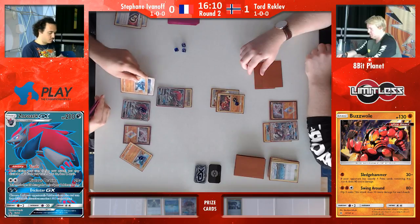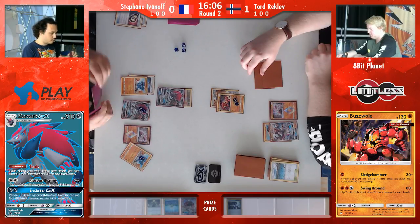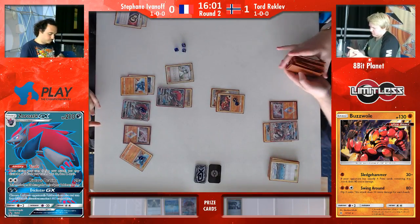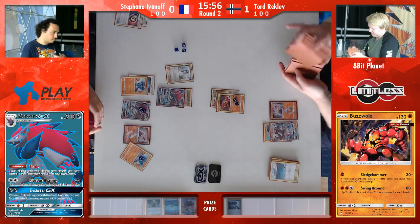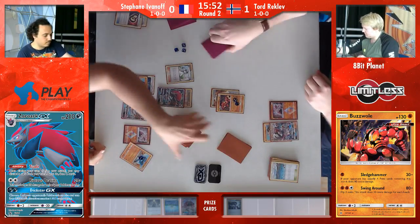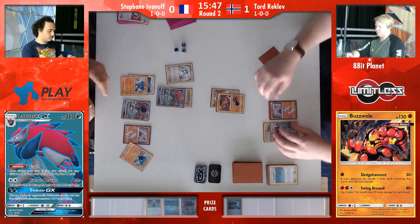Stefan going in, double puzzling, getting the choice band. He's got the Diancie already. He has the Lucario in hand. He just needs the energy now, and he plays the N, putting Tord down to just three cards. Tord goes back into top deck mode — no Remoraid, no Octillery. And this time the N, because Tord drew two prize cards and is down to one, the N is actually disruptive again — it's one card less for Tord.